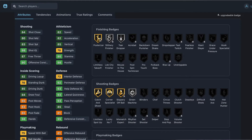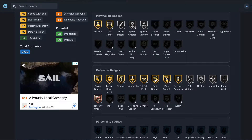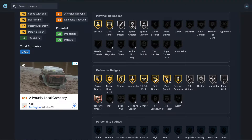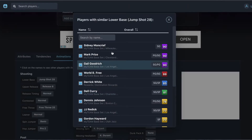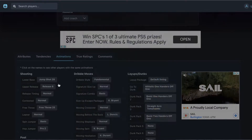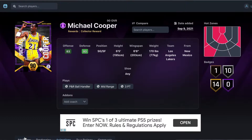Badges wise he's got gold posterizer, silver silly finisher, four shooting badges — corner specialist, catch and shoot, green machine, slippery off ball. Defensively it gets crazy: gold clamps, gold interceptor, gold off-ball pass, gold pick dodger, gold pickpocket, silver intimidator, silver ball stripper, bronze rebound chaser, silver pogo stick, silver hustler. Really really good defensive card. Animation-wise his release is jump shot 28 — Sidney Moncrief lower base, Mitch Richmond upper. Release is good but probably not the best. Michael Cooper at number nine.